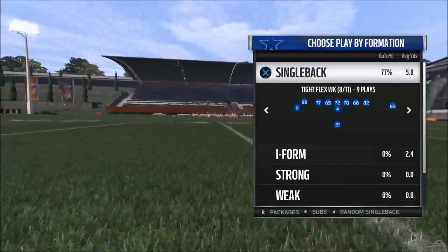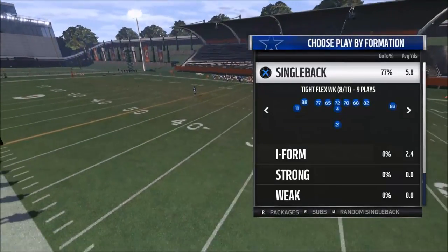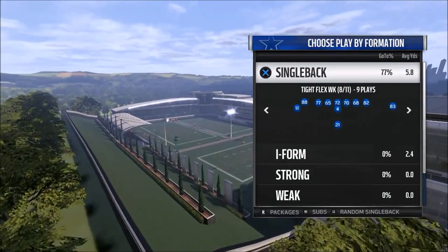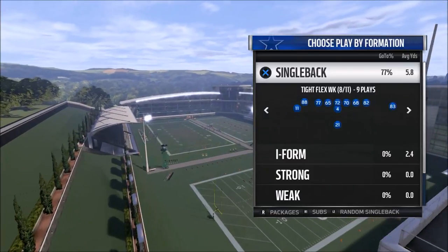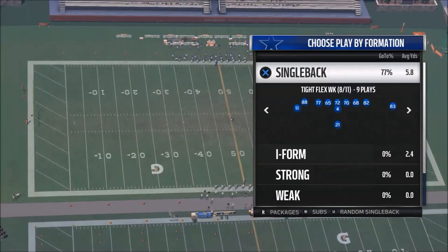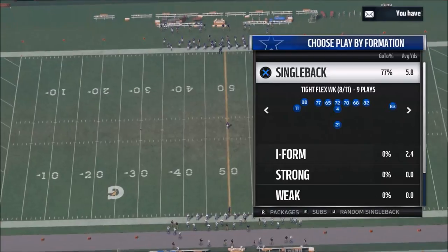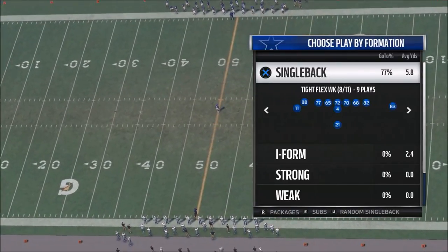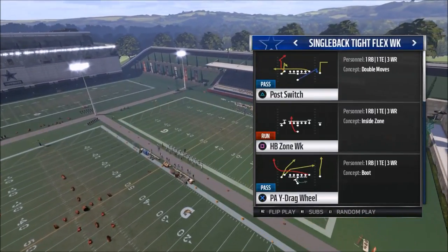What you want to do is look through your playbook. I've talked about this a little bit — having a preset plan for practice, so I know when I go into practice mode I want to work on this play against this specific defense. The first step to creating your own money play is to pick a playbook you want to utilize. For me it's the Arizona Cardinals playbook and I want to work out of the Tight Flex formation.